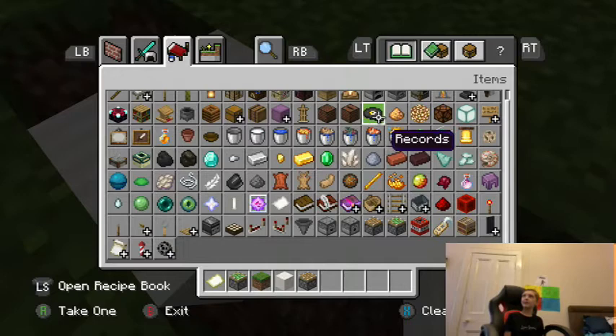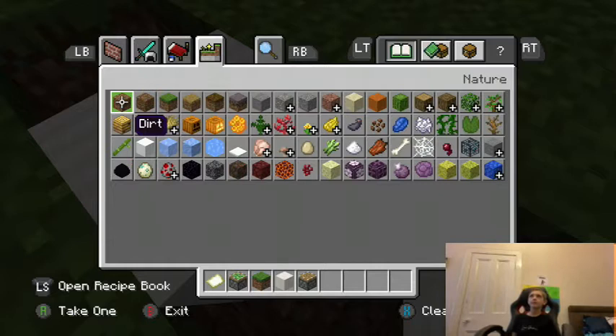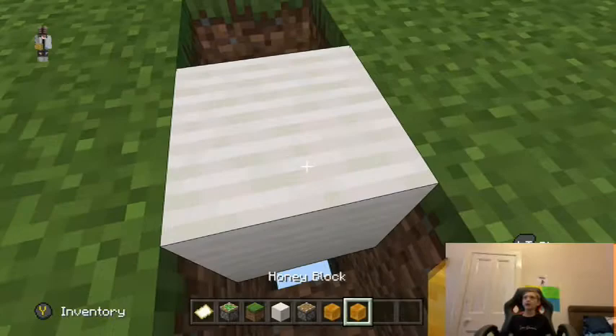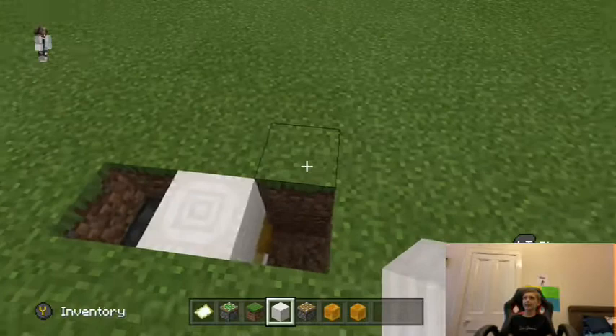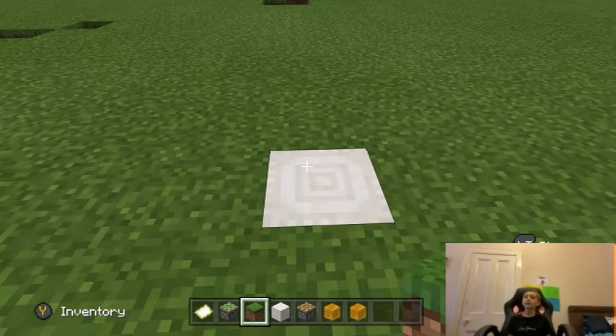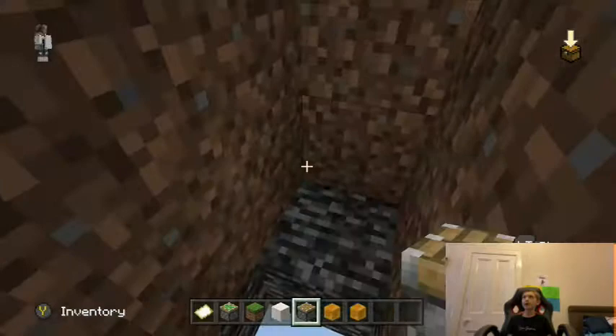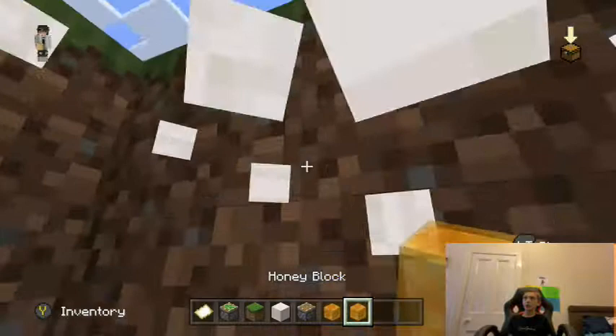Then what you need to get is... slime. If you weren't expecting that, I am surprised. Or you can use honey — since it is the new block, well not that new anymore, but I am using honey. Then you guys should be ready. If you want to do a pressure plate, make it one step more down so that you can actually do the pressure plate.